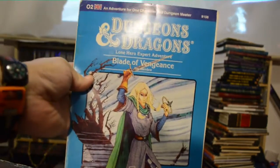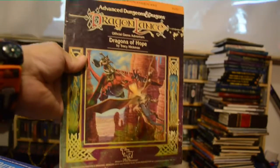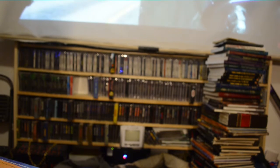Another Dungeon Master screen. Blade of Vengeance. Here's some Dragonlance — Dragons of Hope, Dragons of Flame, Dragons of Despair. You should find those books — Dragons of Autumn Twilight. All the Margaret Weiss and Tracy Hickman novels are awesome to read.